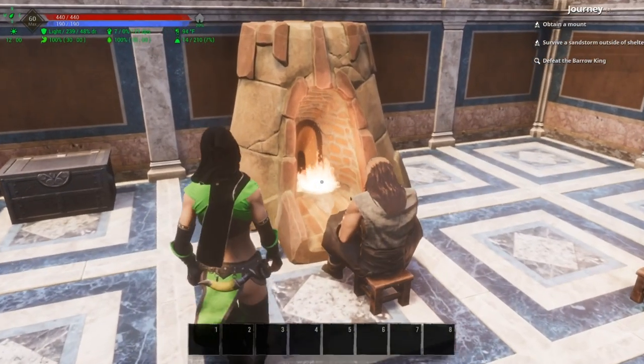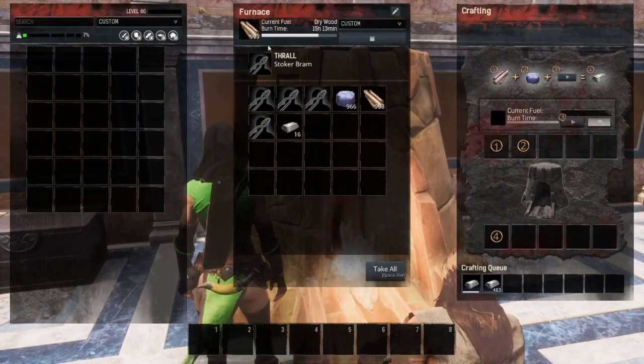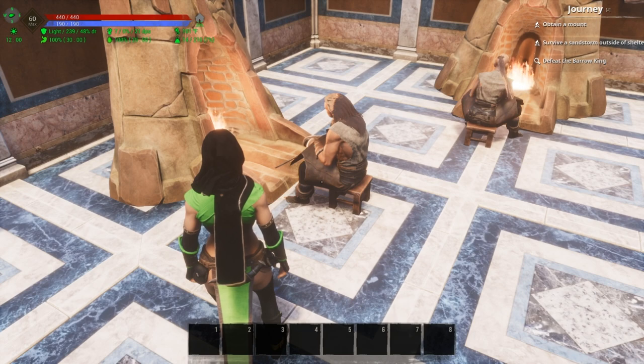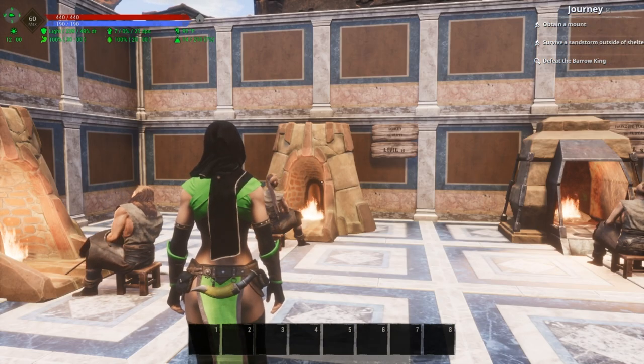This guy here is actually a tier four purge thrall. We can look at his name — his name is Stroker Bram. So he is going to be at a 150% speed increase. Now let's look at the furnaces and what exactly they do.